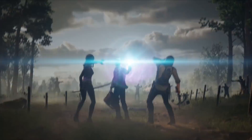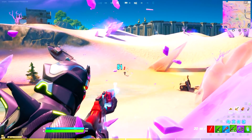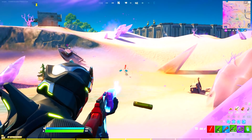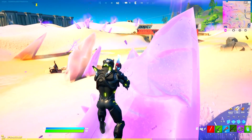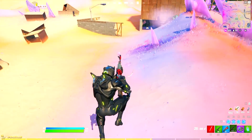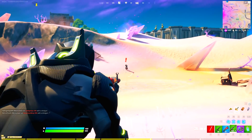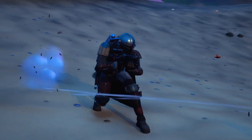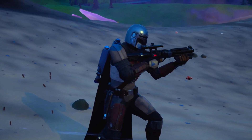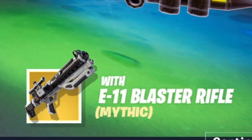Another mythic item in this update is the E1 Blaster Rifle. The Mandalorian normally uses a sniper, but if you get closer to him he switches to the E1 Blaster Rifle. We had a similar weapon as a mythic item in Chapter 2 Season 1 obtainable from the Stormtrooper bosses. Getting closer to the Mandalorian makes him switch to this E1 Blaster Rifle, which does some serious damage.